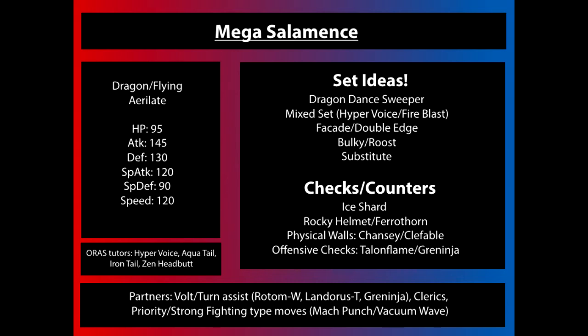A set I think will also be popular is a bulkier Salamence set utilizing Roost to recover HP while building up boosts over time. Regular Salamence gets Intimidate, giving it opportunities to switch in, and then upon Mega Evolving it gets such a gigantic defensive boost that it won't want to switch into Stealth Rocks repeatedly — better to stay in, take hits, set up, and switch in and out.